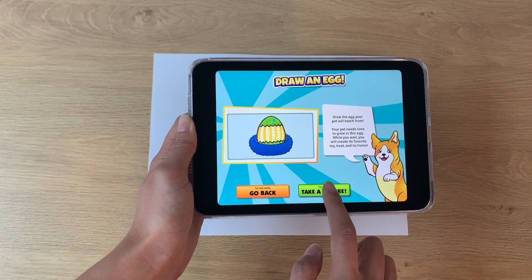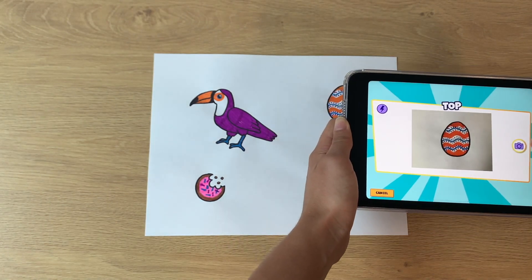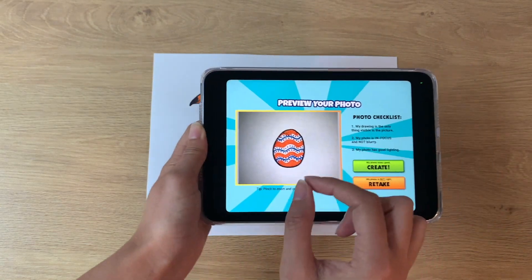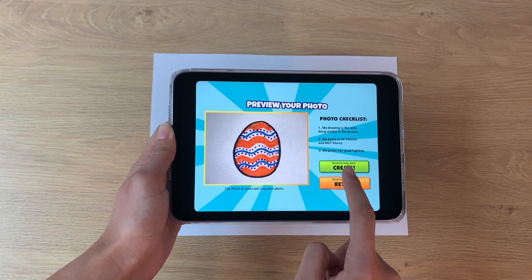Next, take a picture of the egg. Line up the camera, make sure you have good lighting, and nothing else is in the picture except your drawing. Pinch to zoom in and crop if needed. If your photo looks good in the preview window, click create to move on to the next step and create the treat.